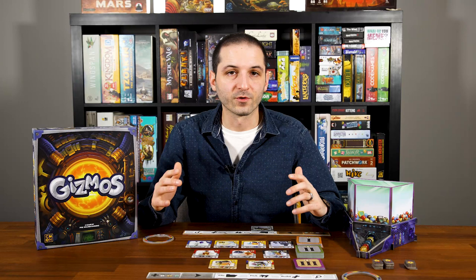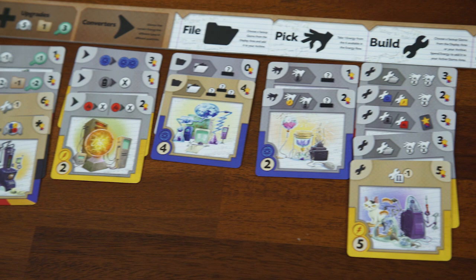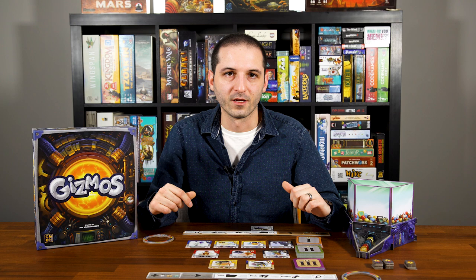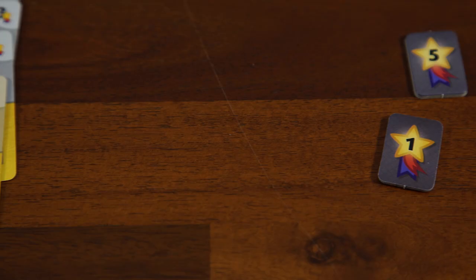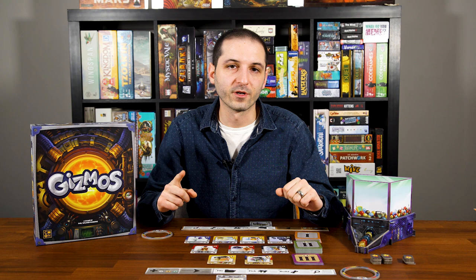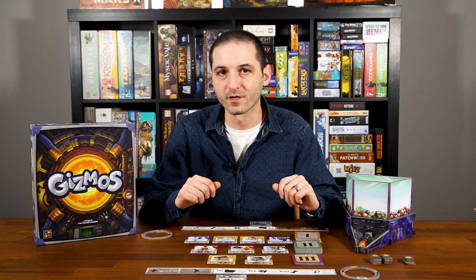Players alternate turns until one player has built their 16th Gizmo (including the starting one) or their 4th level 3 Gizmo. At that point, the round completes so everyone gets an equal number of turns. Scoring is simple: add up all points shown on your Gizmo cards (top right corner) plus any victory point tokens. In case of a tie, the first tiebreaker is most active Gizmos on your dashboard (not including your archive). If still tied, the player with the most energy in their storage ring wins. The final tiebreaker is whoever sat furthest from the starting player in turn order.